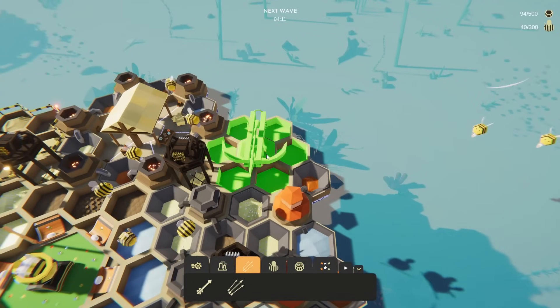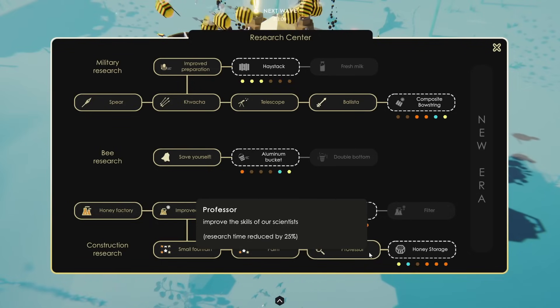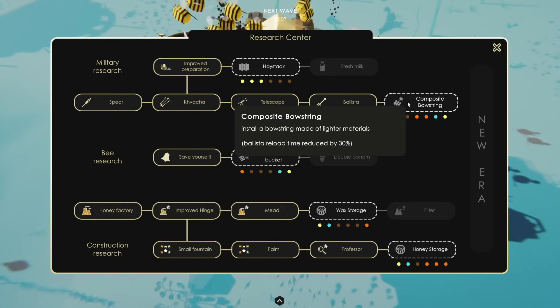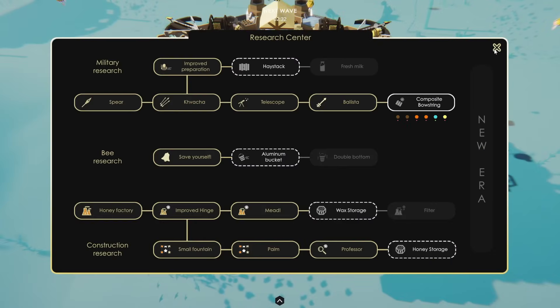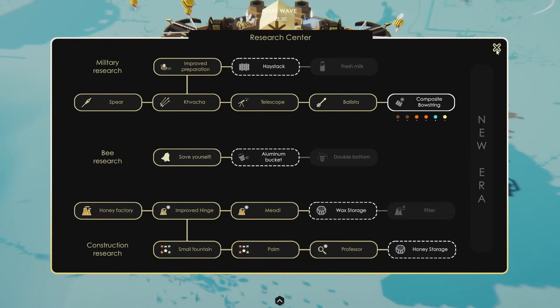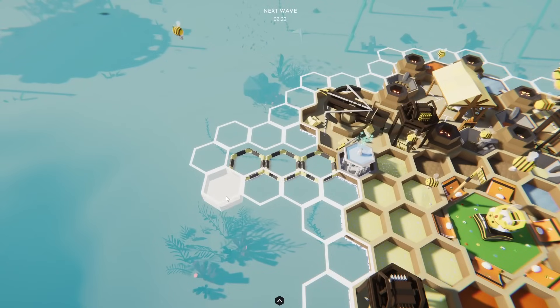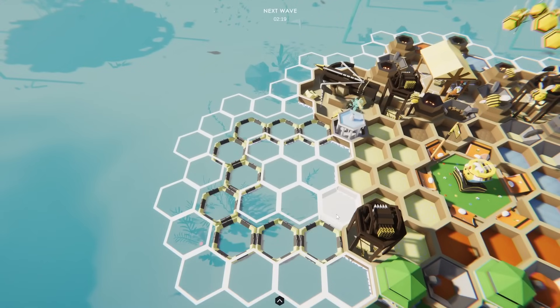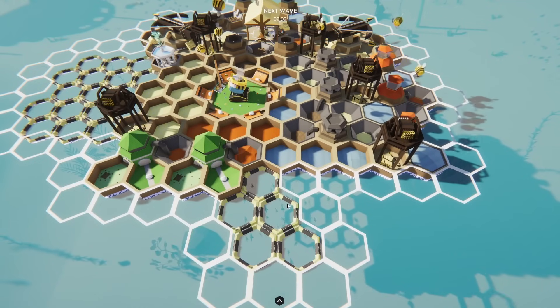Thankfully now we can put in the second ballista and add a few more normal bees to the queue. Once we get that in, let's research the composite bolstering so our ballista can do a little bit more damage. Then I should really start to plan some of the future buildings since we're close to the next era already. Let's see — the military barracks was something like that size, and I'll probably need another ballista down here.